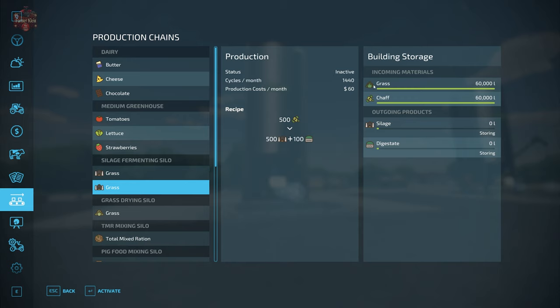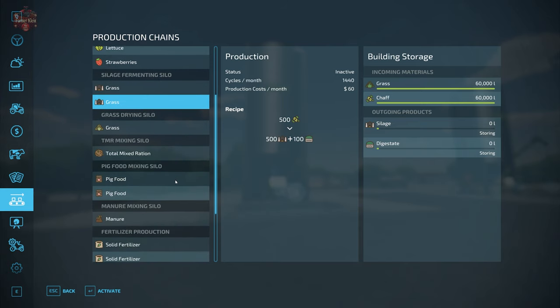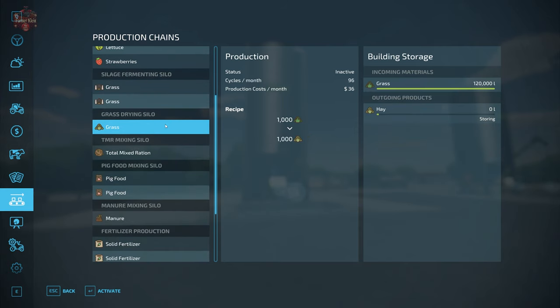The grass and chaff inputs max out at 60,000 liters. The grass dryer takes 1,000 liters of grass and produces 1,000 liters of hay, with 96 cycles per month, so it can produce 96,000 liters of hay per month.